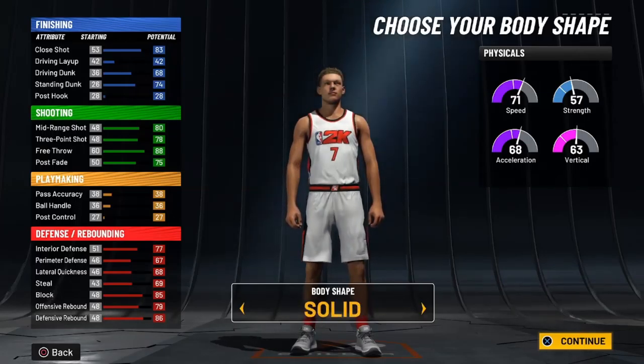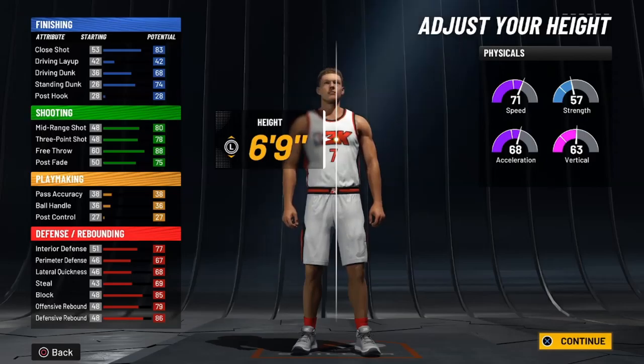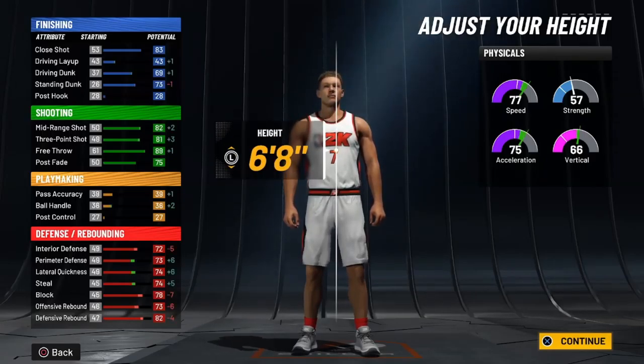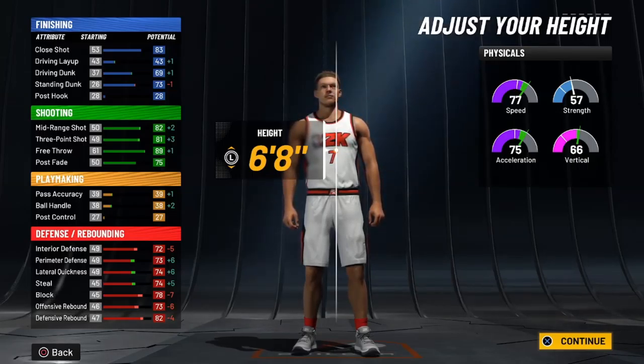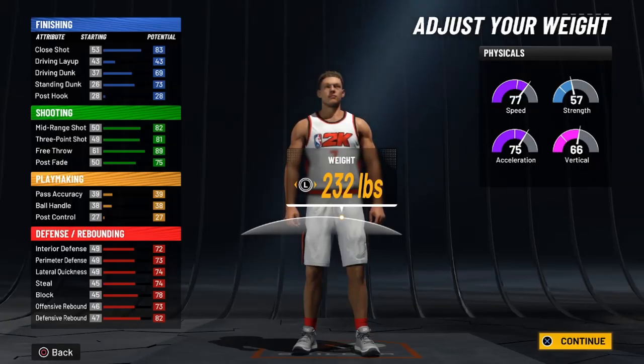For the body shape, this doesn't really matter but I'm obviously gonna go with built. For the height, people want to go 6'9" or 6'8" — I honestly went 6'8" because you're quicker, you're going to be overall faster, and you're going to have a higher vertical to be able to get all the boards.